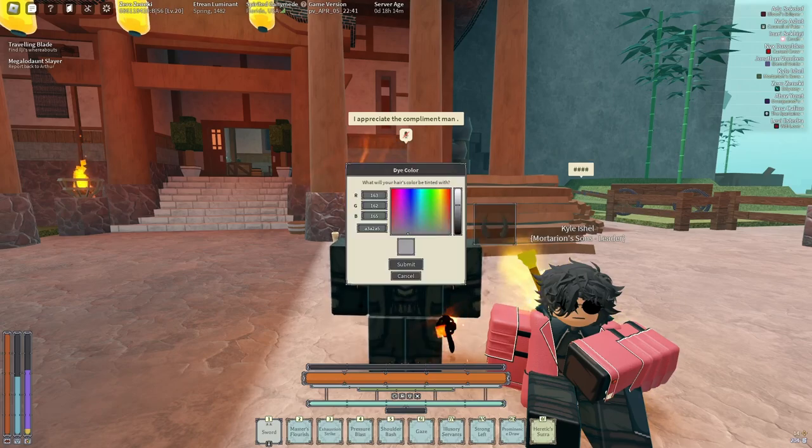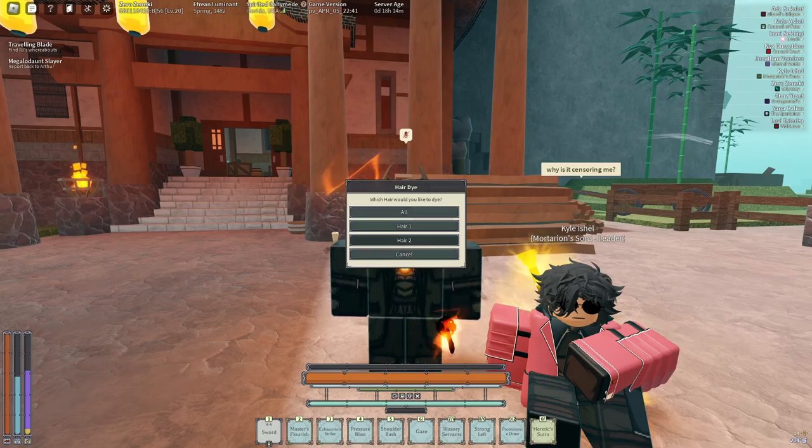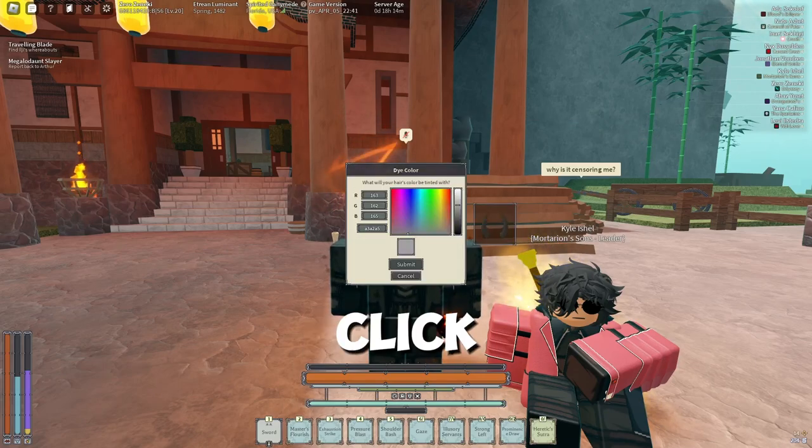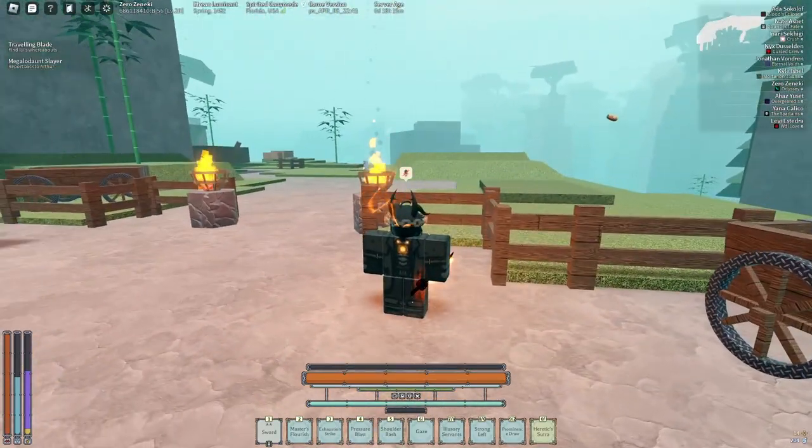Now we're going to dye our hair color. I want everything to be black, so I'll put it all to black. They made it so you can change each hair color individually now, but for me I want all of it black — so we'll click 'All,' then submit. As you can see, it's even more colorized now.